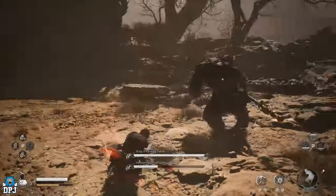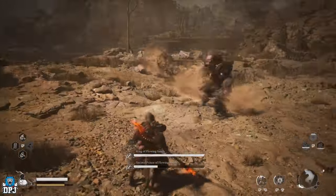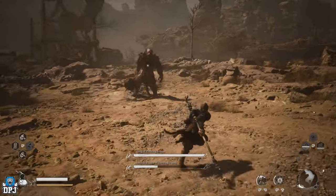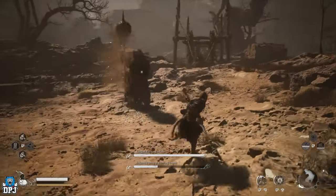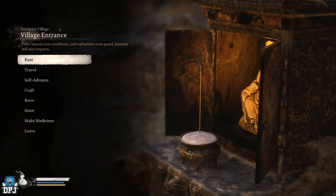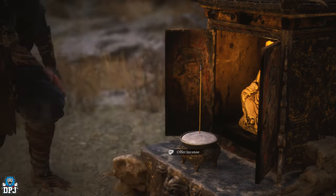Firstly you need to take on and defeat the Rat King of Flowing Sands and his Prince son, who goes by the name of the Second Prince of Flowing Sands. You find these within Sandgate Village, and from the village entrance shrine you want to follow the direction I take on screen now to this boss fight.